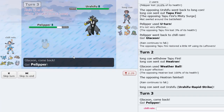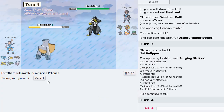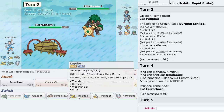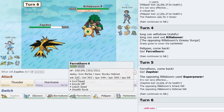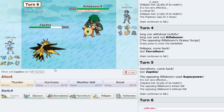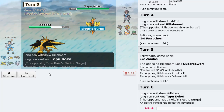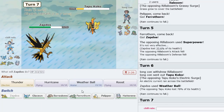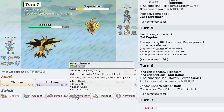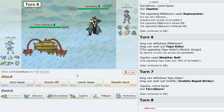Let's see what he locks himself into — I'm going to go Pelipper. Surging Strikes — that is probably Choice Banded. He doubles to Rillaboom, which is a good play on his part. All I've got to do here is just go Zapdos on this thing. He Superpowers — not going to do much. We go for the Weather Ball, hit up the Coco slot — check that damage. Looks offensive to me. Going to Ferrothorn or Urshifu comes in.